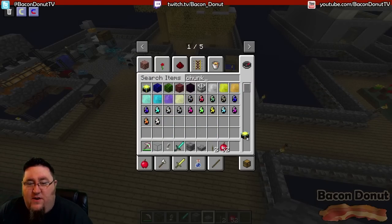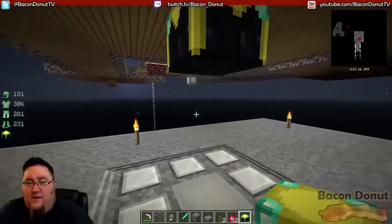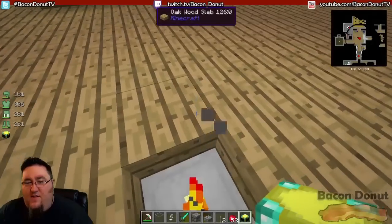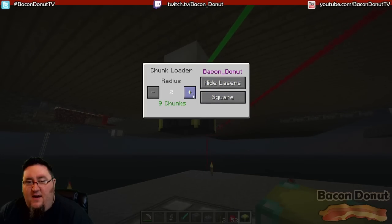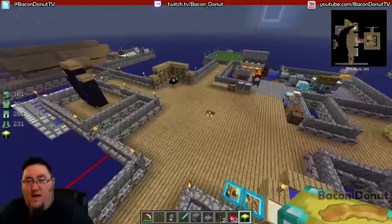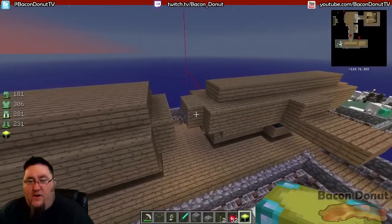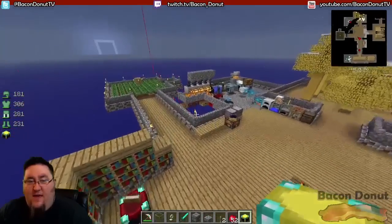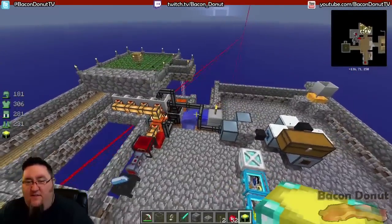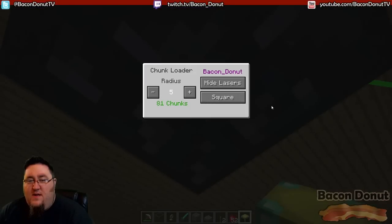I'm going to grab another chunk loader and stash it somewhere hidden — I'll put it right underneath there. I might move it later, but I can still use the elevator so for now it's kind of hidden. I want the mob farms, squid farm, and crops to be loaded and able to grow, and I want any technology stuff I'm doing to be loaded as well. The radius I picked looks like it'll do nicely, so let's leave it at five and hide the lasers.